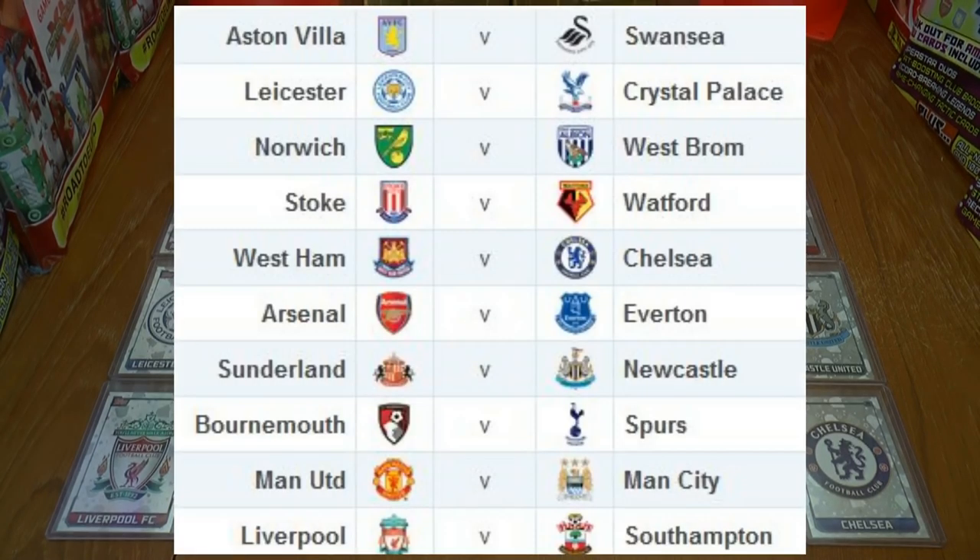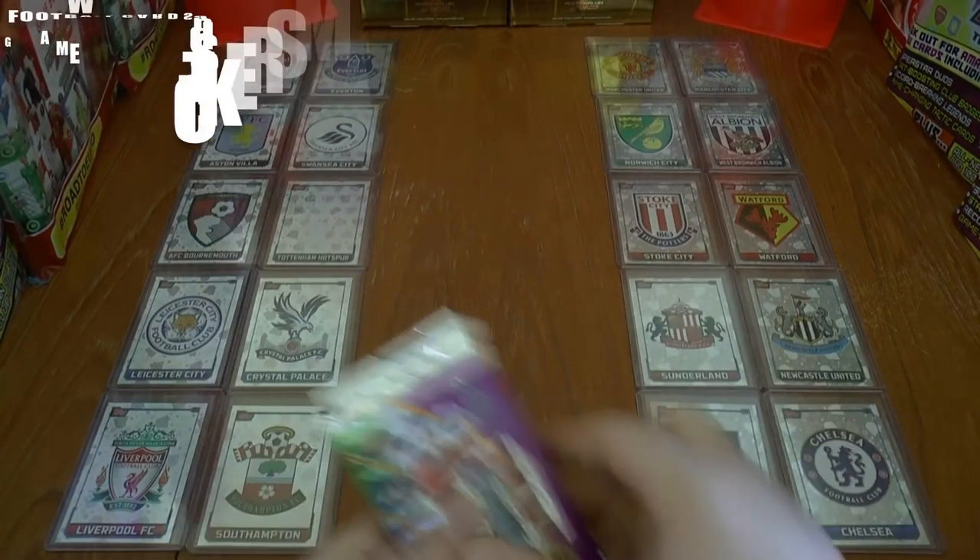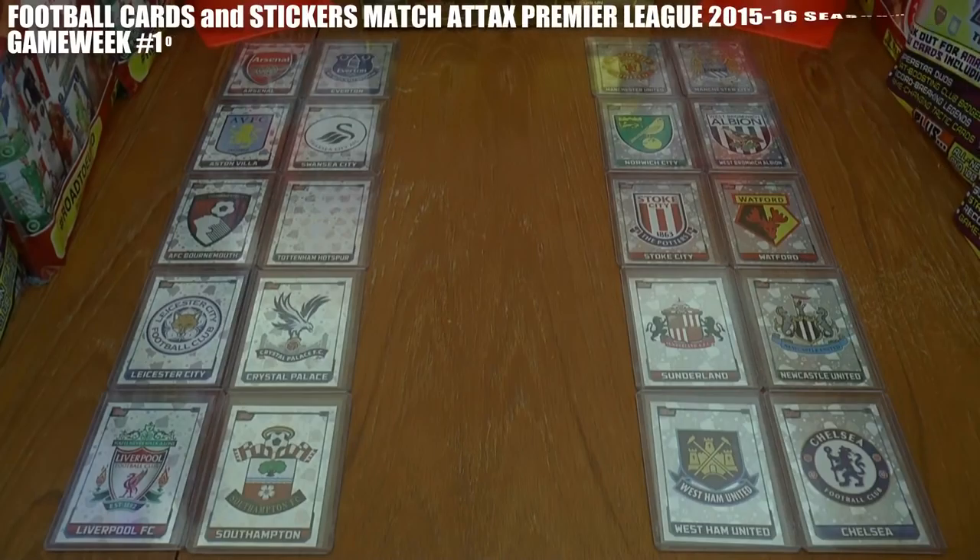In game week 10 we have Arsenal v Everton, Villa v Swansea, Bournemouth v Tottenham, Leicester v Palace, Liverpool v Southampton, Man United v Manchester City in that fantastic Manchester derby, Norwich at home to West Bromwich Albion, Stoke v Watford, Sunderland v Newcastle in a kind of friendly derby — they kind of like each other, those two. And West Ham versus Chelsea, those two certainly do not like each other — massive London derby there. Let's get these game week 10 games underway!